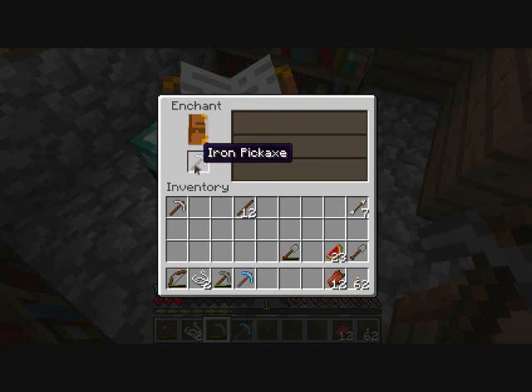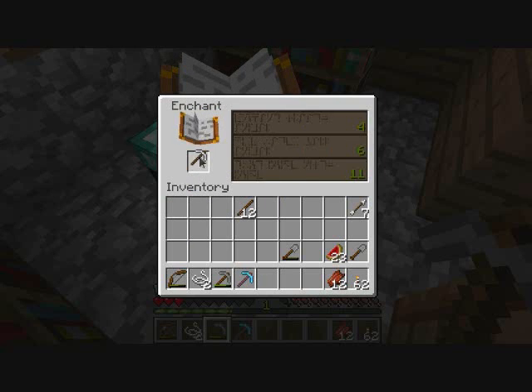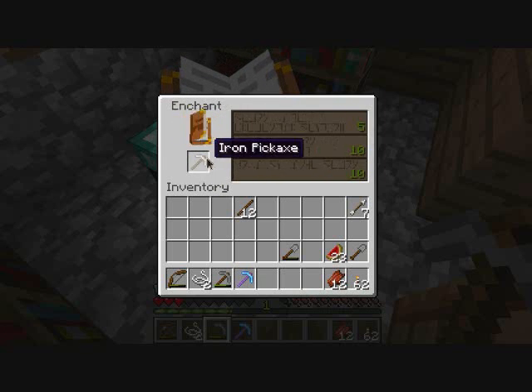But with this one, the item kind of disappears. Yeah, there we go. So it disappears, so it's not exactly exploitable, just a little bug that Mojang — or however you want to call it — should maybe look into at some point.